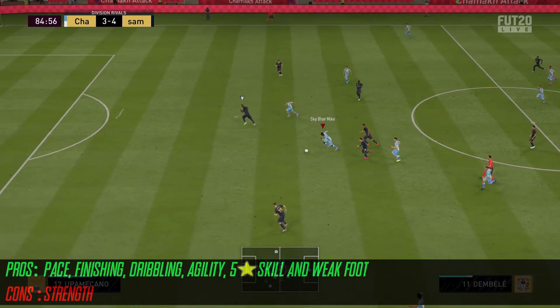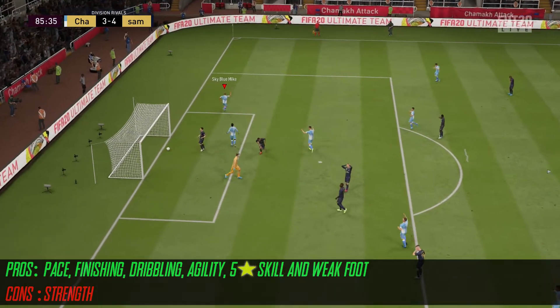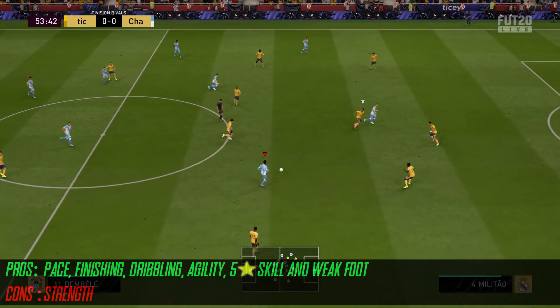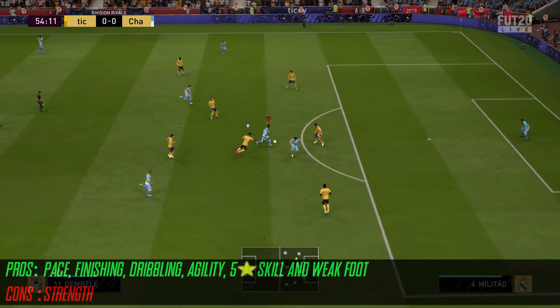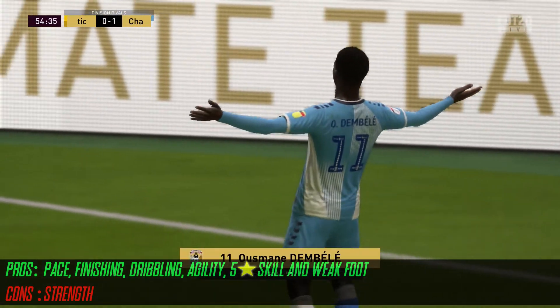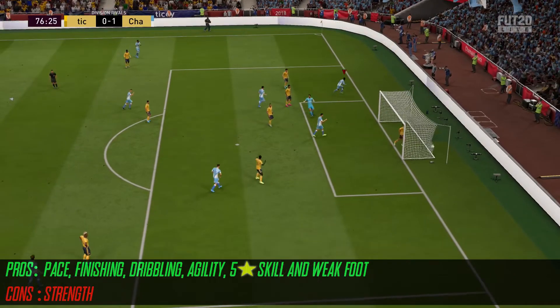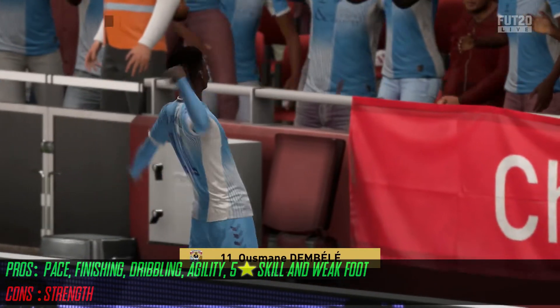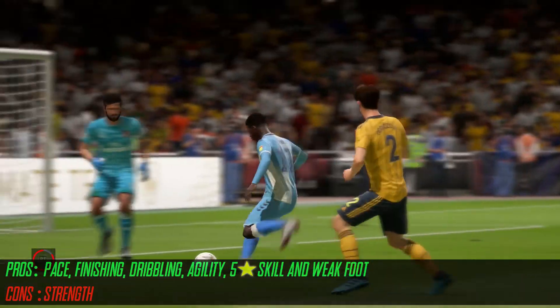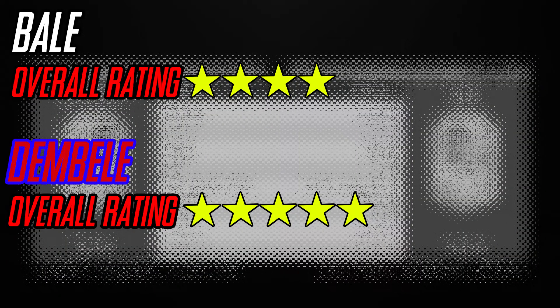His agility is top class. I'm not the greatest dribbler and I don't tend to try and use a lot of skill moves, but you will cause havoc with him if you're good on the ball and good at running at players. I would recommend saving yourself 100,000 coins and going out and buying Dembele instead. Just save that cash — you don't need to spend that much on Bale. I've given Bale four stars and I've given Dembele five, and Dembele is five stars for 110k less.